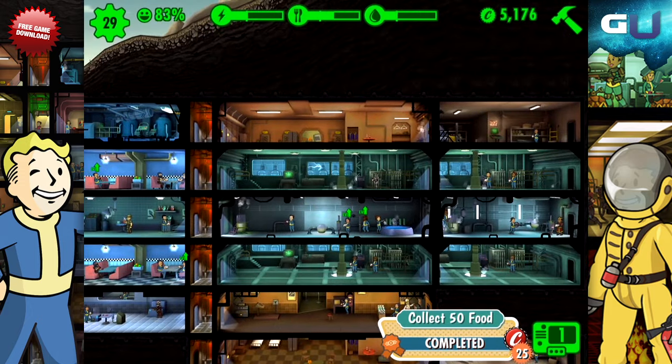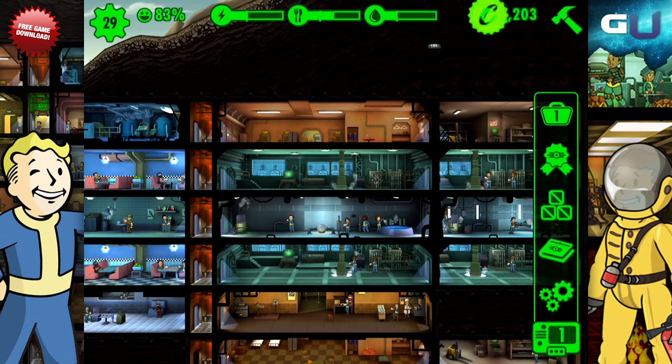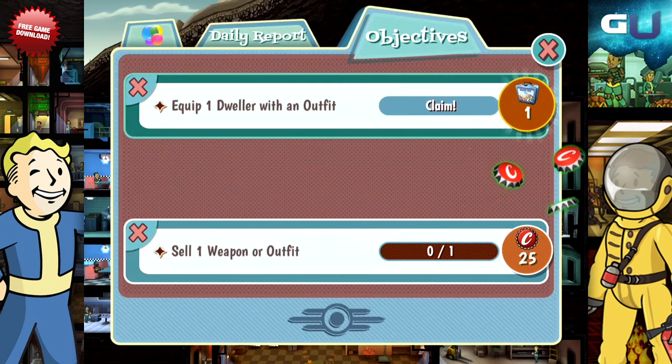When it comes to your in-game resources, sometimes poor planning can lead to a lack of resources when you really need them. If this happens, what are you to do for your dwellers? The answer is simple: you rush.